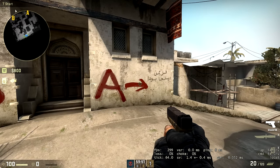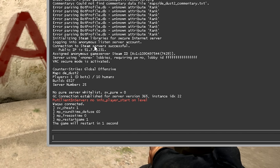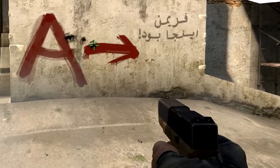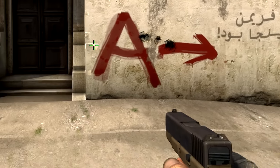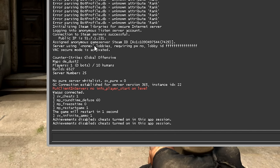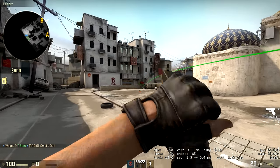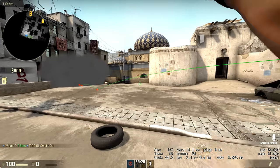Next we need infinite ammo — this is where the `sv_cheats` command comes into play. Type `sv_infinite_ammo 1` and that gives us infinite ammo; as you can see I'm firing my gun and no bullets are being depleted. Then type `give weapon_smokegrenade` to give yourself a smoke grenade, and you'll have an infinite number of them.